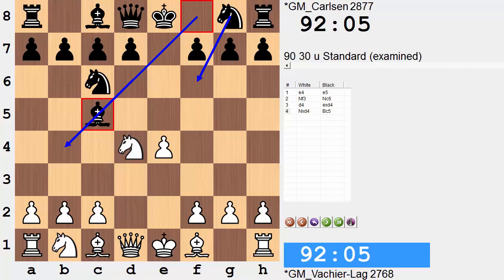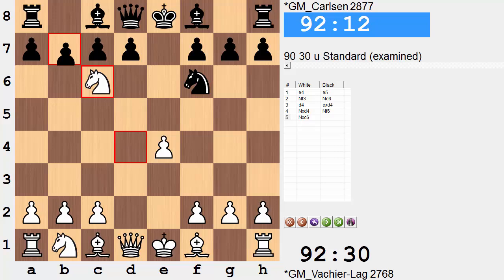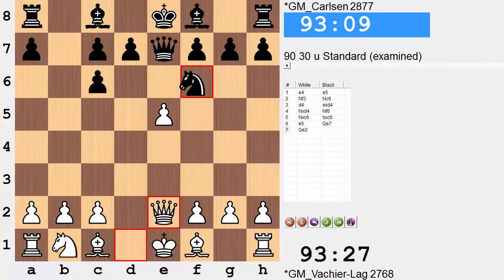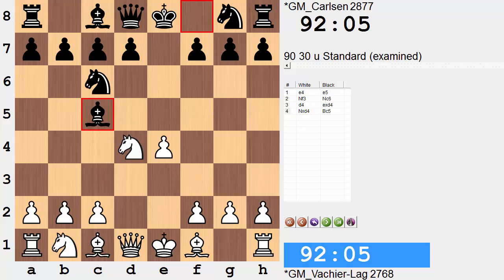If Nf6, white so chooses can enter a very sharp theoretical battle by capturing on c6 and following with e5. I am just scratching the surface with this line — the theory goes on. That's not to say after Bc5 this cannot enter sharp play. In fact, of the first three games from round one, this game here is the sharpest.